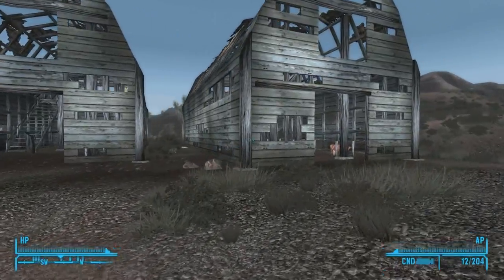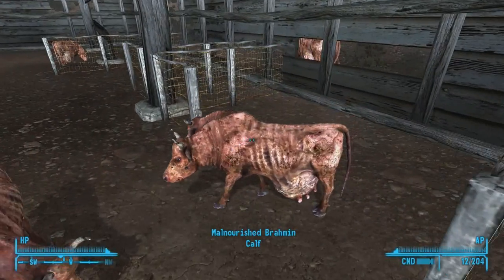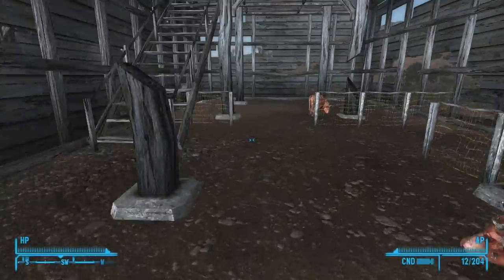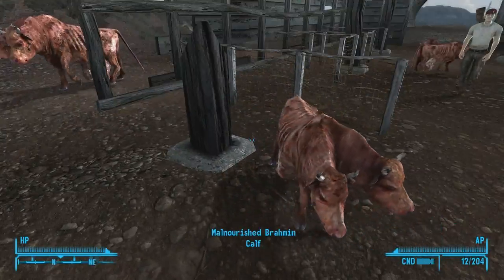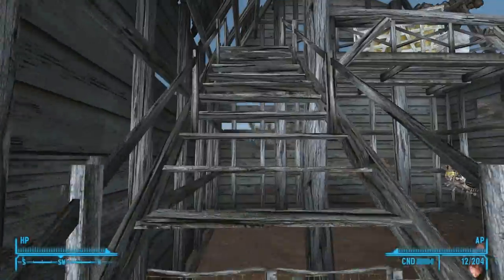Oh, there's some cows over here. What? What the hell? Tiny, tiny cows. Malnourished Brahmin Calf. It's babies, and they've got their heads. Hello. There's a big one there.